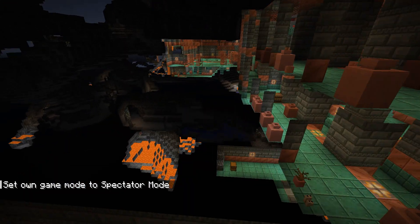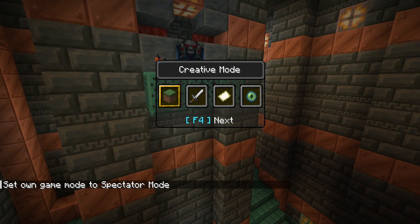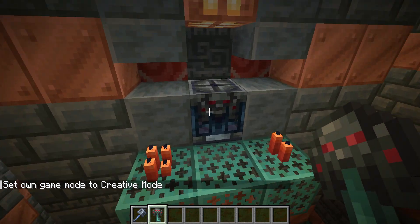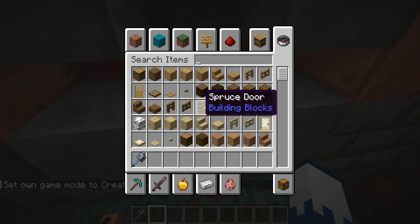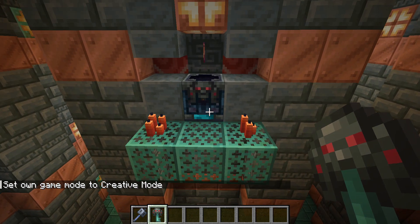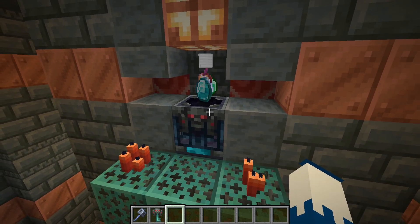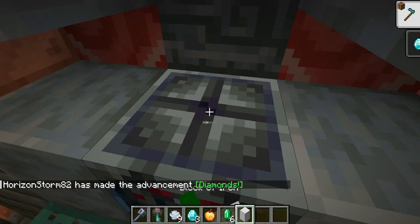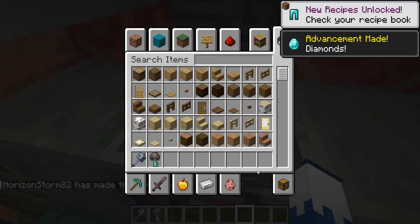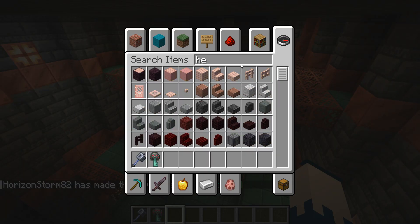You can only open them once, and inside you have a 7.5% chance to get a heavy core. They do have really good loot — a lot of stuff — but you're going to want to try to get the heavy core.